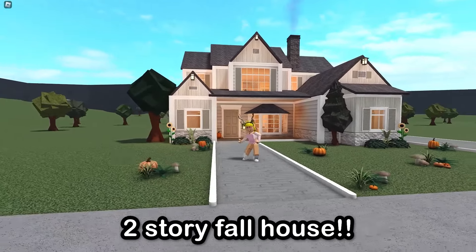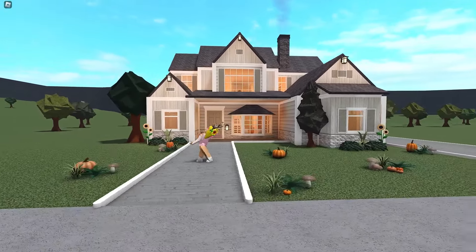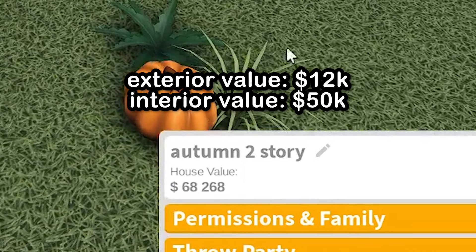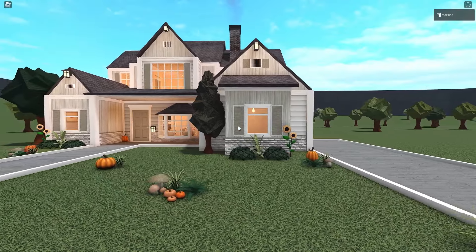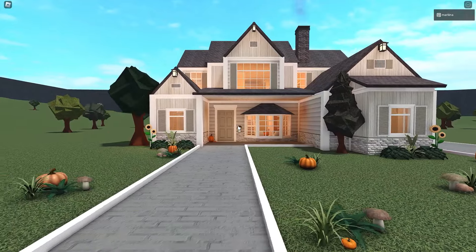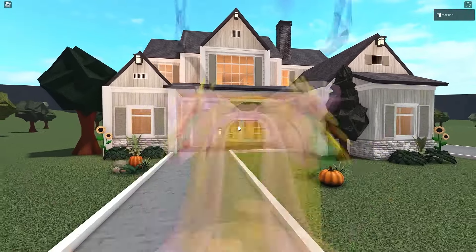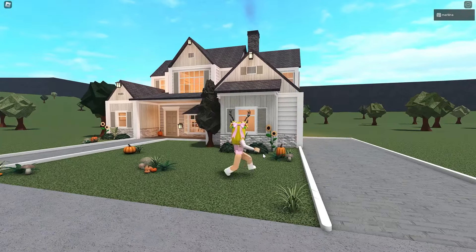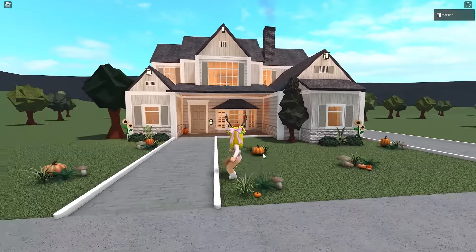Today we are building a two-story autumn house in Blocksburg. First we're gonna tour and then we'll start building. The total value is about 65 to 70 thousand. Today we're gonna focus on building the exterior, and then we'll decorate the interior in part two. I am so excited — I love this house, I am obsessed with it.